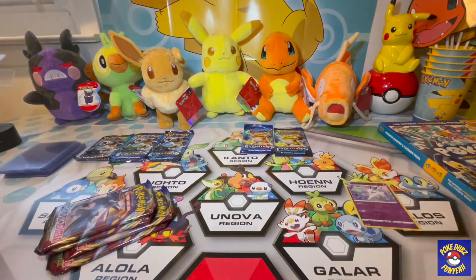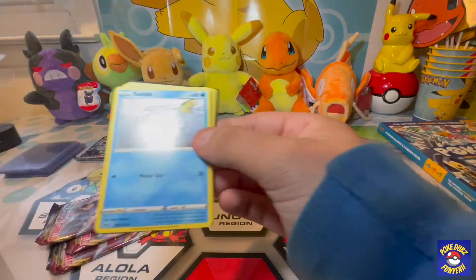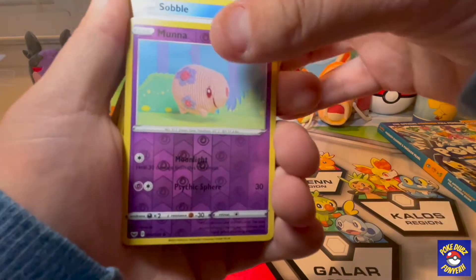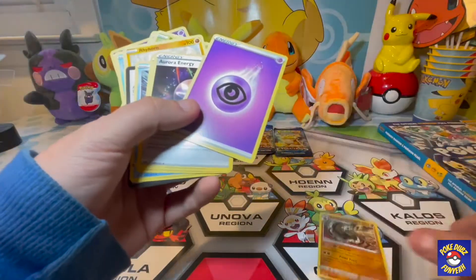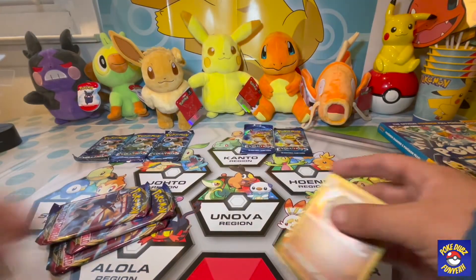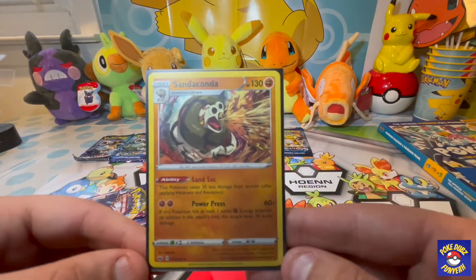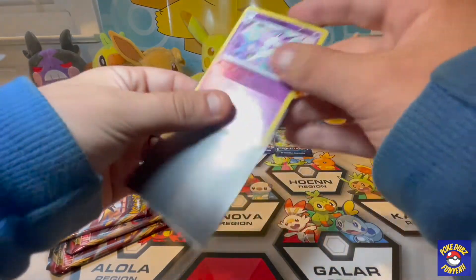We're doing all the Sword and Shields first, we'll leave the evolutions for last. Next pack: Ryhorn, Roselia, Ferroseed, Crabby, we got a Moonfeon — that's a foil — and a Sandaconda. Not really the best foil we're looking for but it's a foil nonetheless. We're gonna sleeve up the foil Sandaconda and the reverse foil Rapidash because it is a rare.